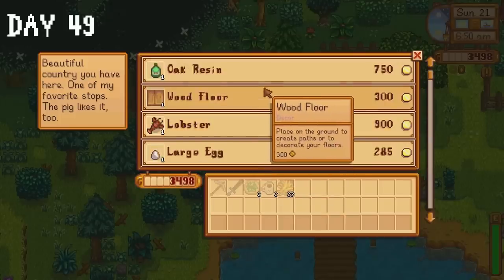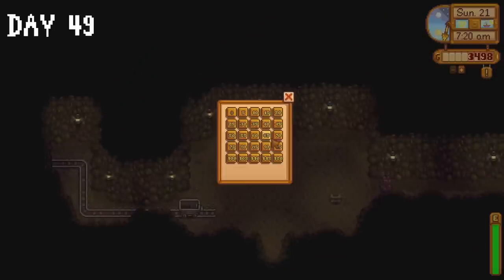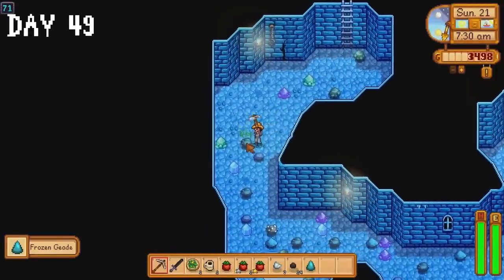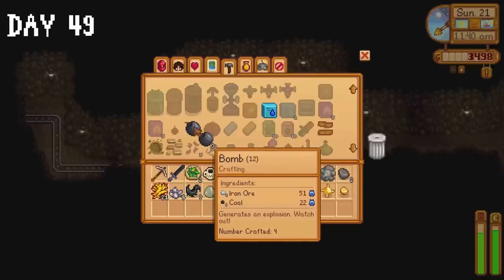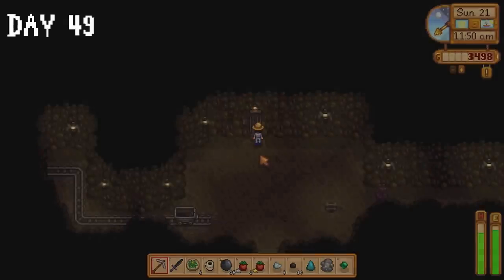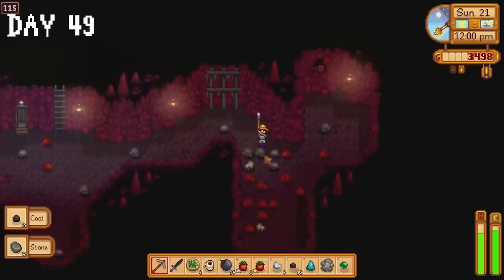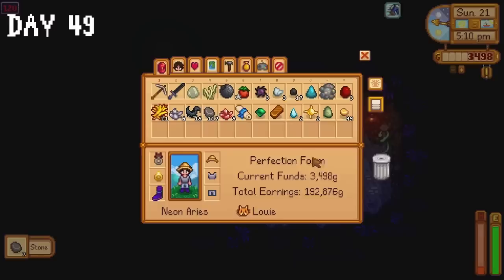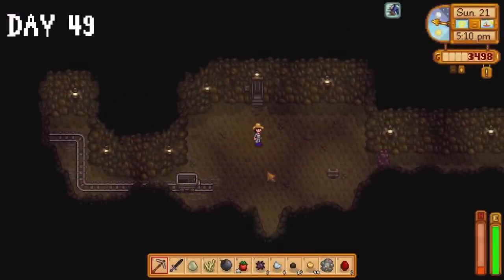On day 49 the traveling cart still isn't selling what we need — I'm starting to get a bit anxious. I decide to cool my nerves by heading to the mines with a plan: go down to floor 70, collect iron ore from floor 71, return to the surface, repeat over and over. I use the iron ore to make bombs, then head down to floor 115 and make my way to floor 118 using bombs to blow up clusters of rocks, trying to get as many geodes as possible. I emerged with one Omni geode, one frozen geode, and one magma geode — I was disappointed. We did get a good bit of gold ore though.